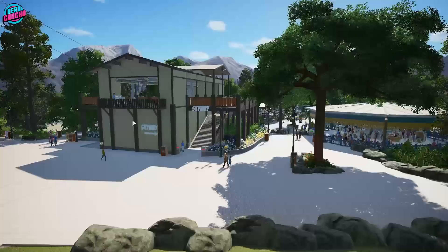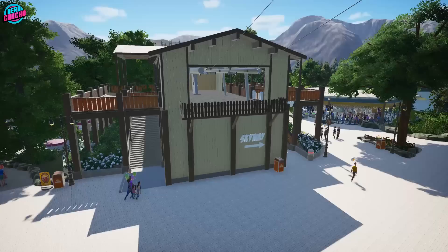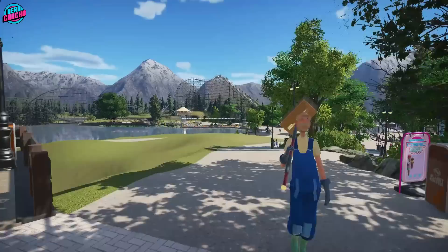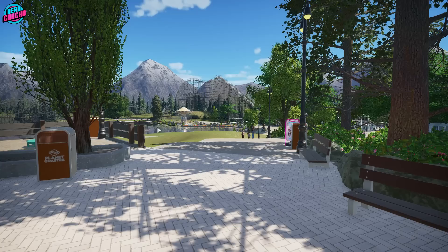Coming over to the cable cars — nothing has happened in here since the previous update. I need to wait for the coaster layout to be completed before I can sort out the Thememaker's Toolkit stuff in here. From this view of the hill, you get a pretty decent view down of trees and a good view of the lake. Remember that you're going to see some other coasters in this area as well, so this isn't going to be the only view you get.